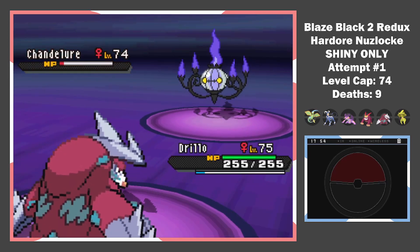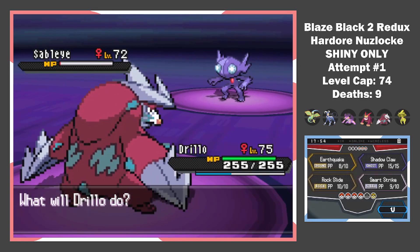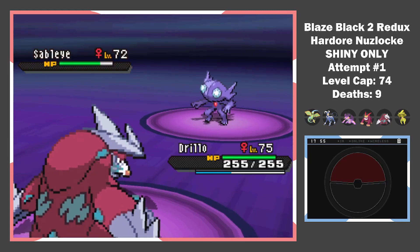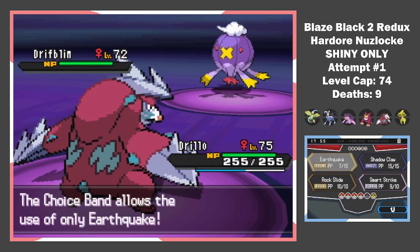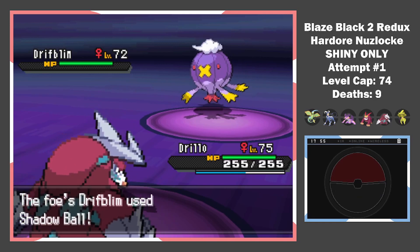We get a low roll on the Hex, and it survives on 1 HP. We deserve that Will-O-Wisp miss. She heals, but I bet a full roll Earthquake kills. Drifblim is up next — since Drillo is holding a Choice Band, I can't really hurt it. I miss once and press Earthquake again — just taunting, I'm a pro player.